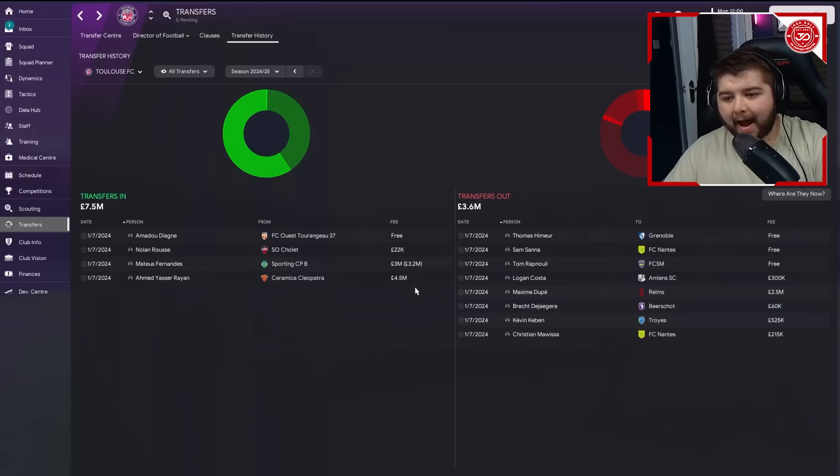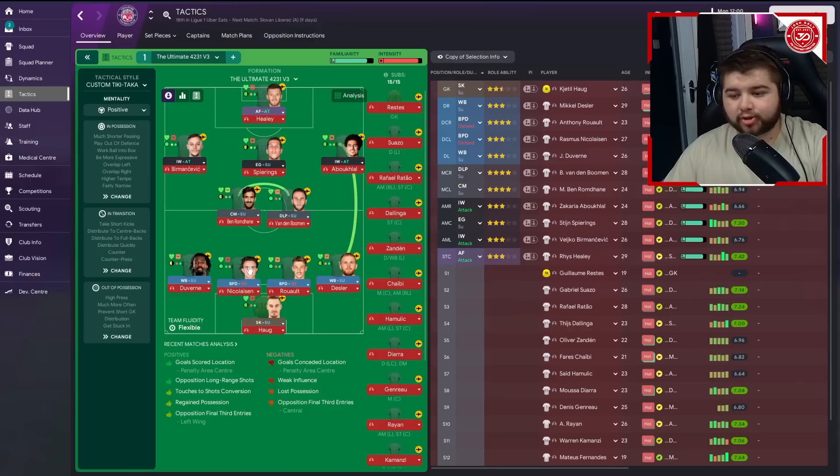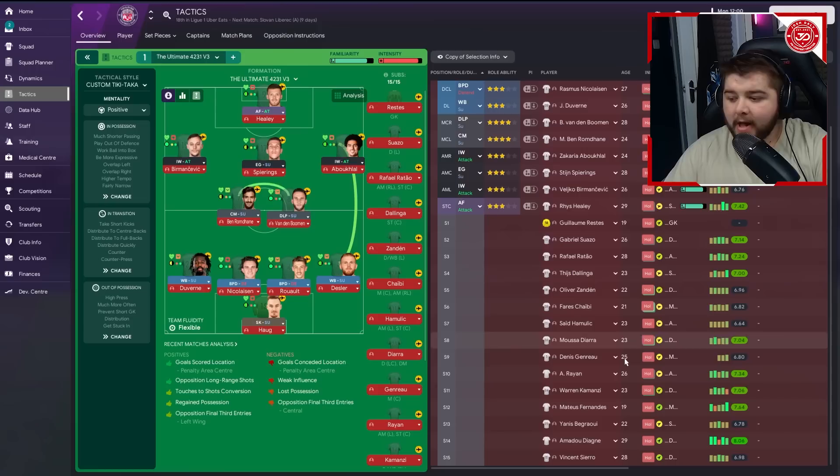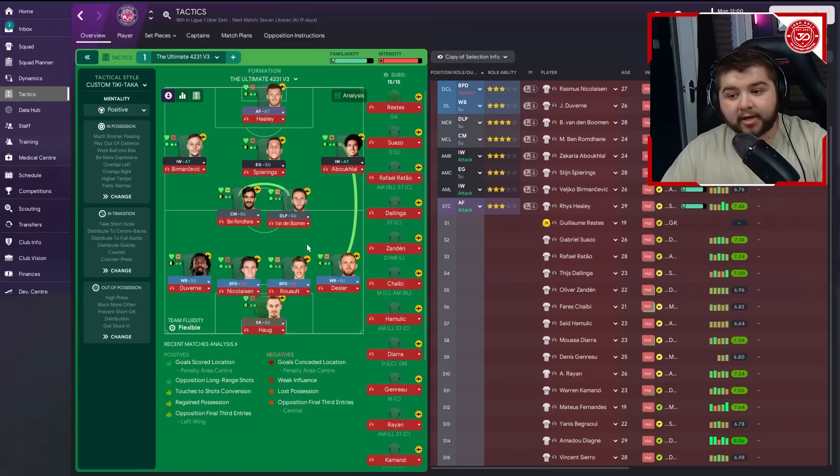That's four signings in total to replace players going out. We've also narrowed the squad down a bit. Looking at the tactics and best eleven, it's a very familiar-looking team with a lot of familiar faces, and the bench features a lot of these new signings. The plan is to sell players who drop poor match performances and replace them with in-form players.